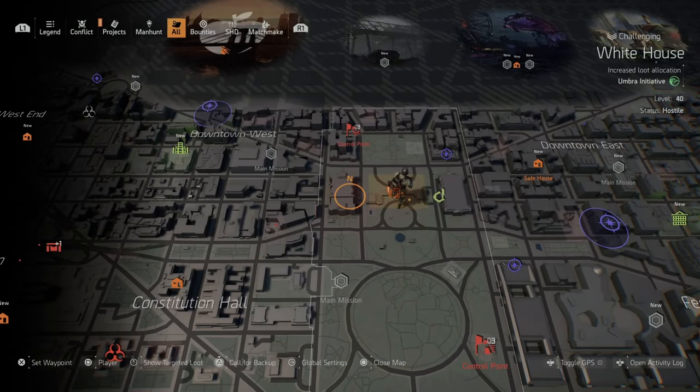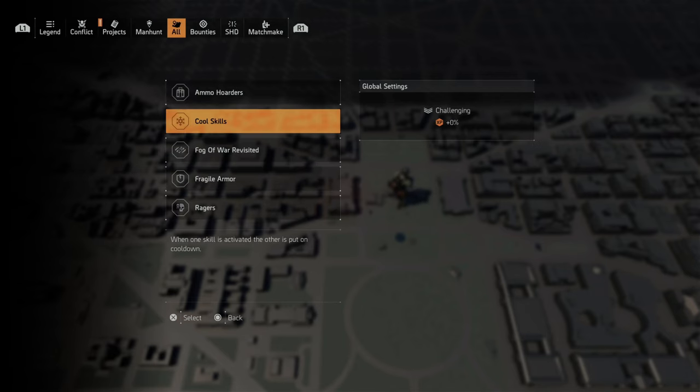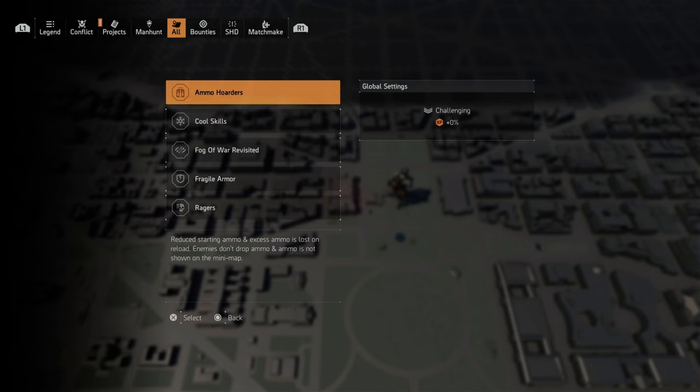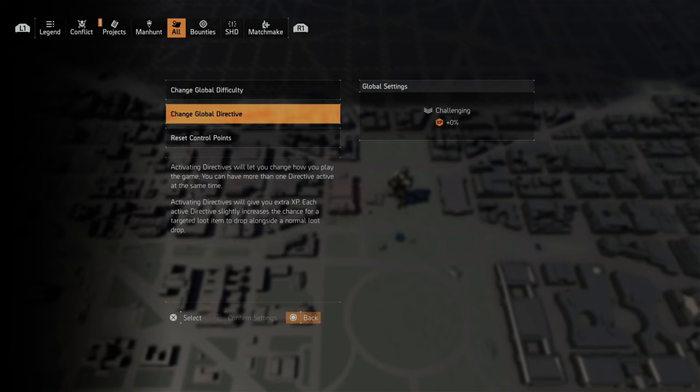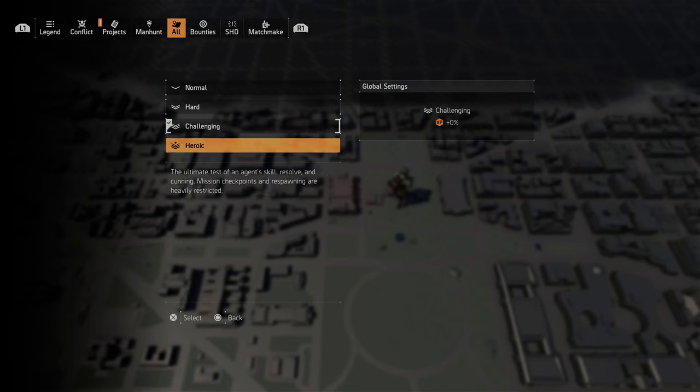If you can't farm heroic difficulty, challenging is still good — just put all five directives on. That's what I personally recommend. Once you have a build capable of running heroic, bump it up. Now let's show you the fastest way to level up with directives on heroic.